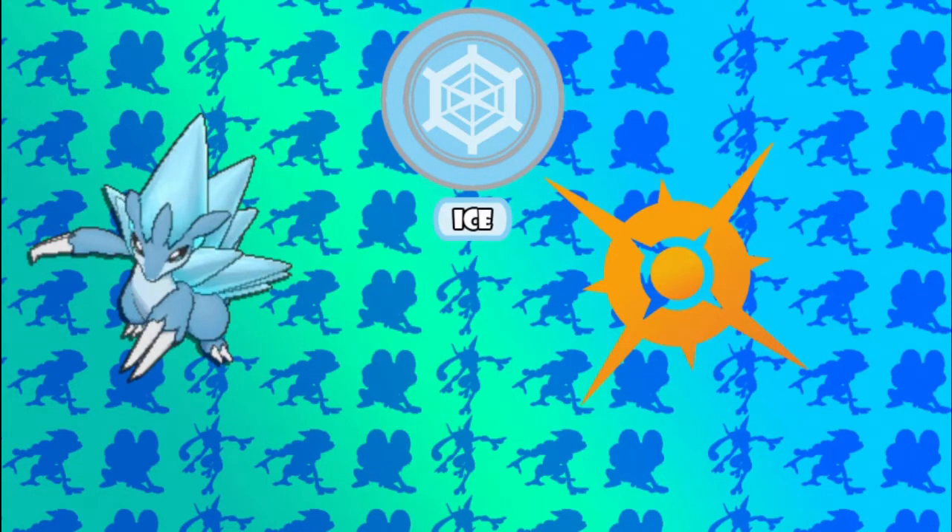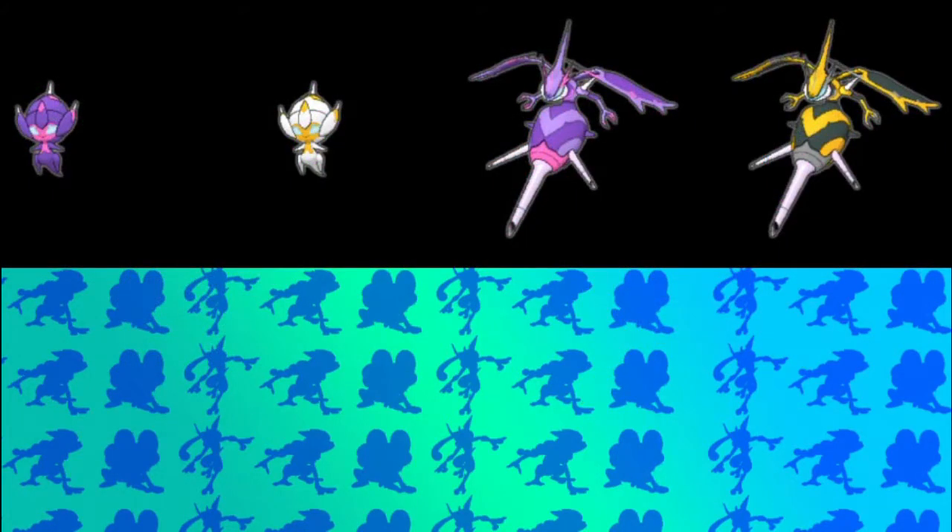Now, this is when the spoiler is going to kick in. Our last team member is Poipole, but not just any Poipole — we are going to be shiny hunting this Poipole yet again, and we will be getting its evolution Naganadel, which just looks mind-blowing. I really do like the vibe, and I think it's going to make a cool Dragon type too. This is the second ever Poison and Dragon type, so this is going to be insane.